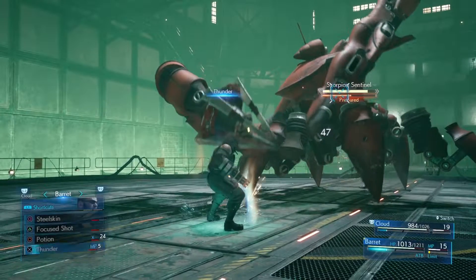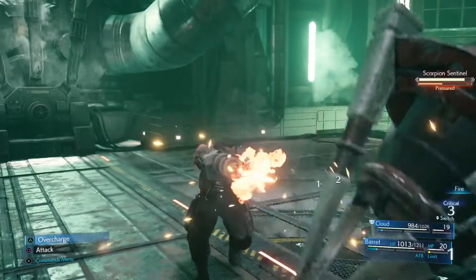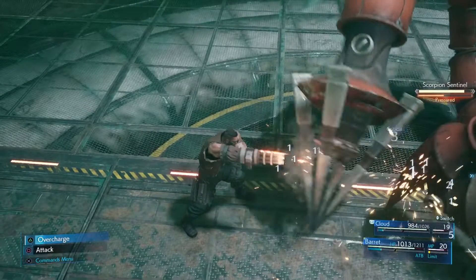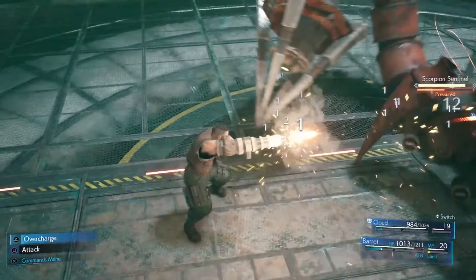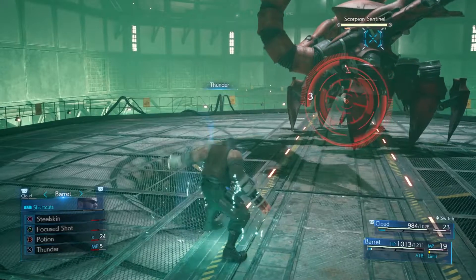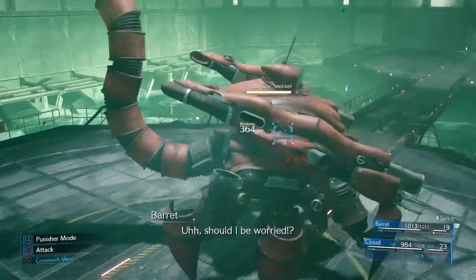Attack with Barret, and as soon as he reloads, his ATB gauge will jump. So I'm going to slow this down — watch carefully when Barret reloads how much the ATB gauge jumps up. Use one of Barret's abilities, either an ability or a spell, depending on whether you want to use MP or not.